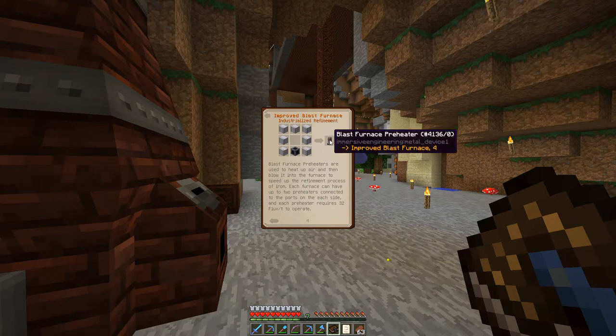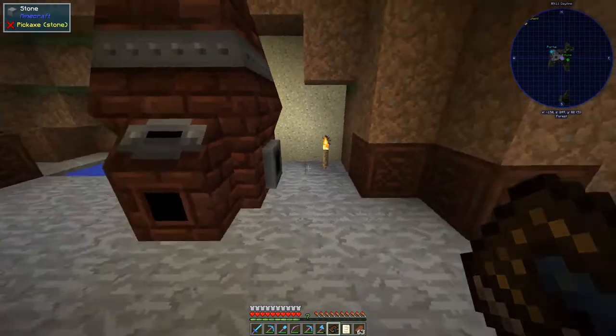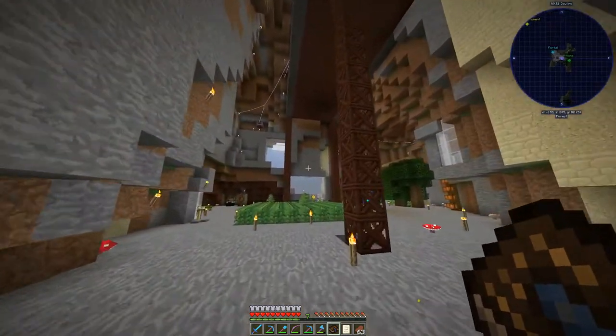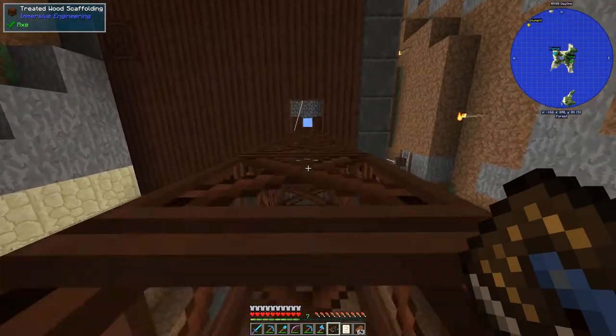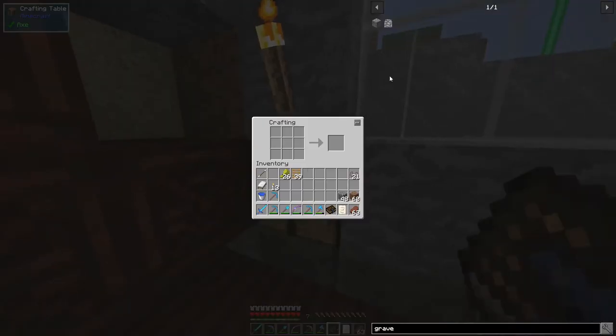The preheater attaches to the side of the blast furnace. You make two of them - each one takes an external heater and some iron sheet metal. I've processed all the ores from last time so let's get that going. Also, I need to craft a couple of gravestones with the materials I have on me.